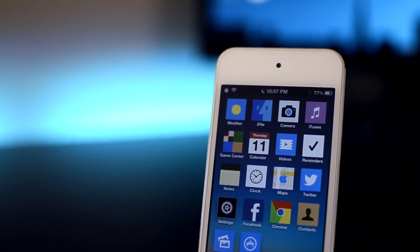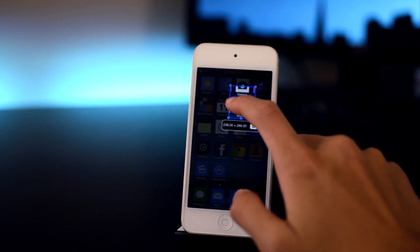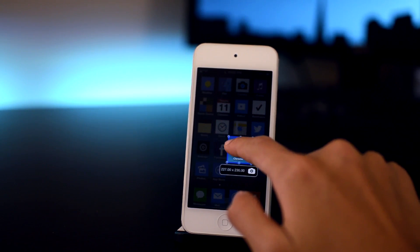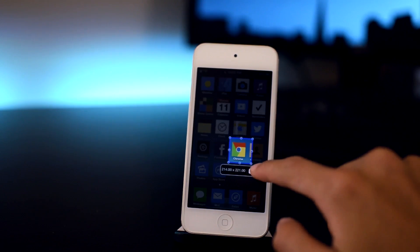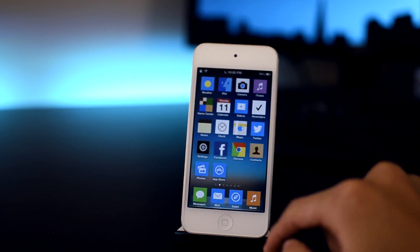The first one is called Screenshot Plus. My activation method for this Cydia tweak is triple press the home button. After doing that, it brings up the tweak so you can take a custom sized screenshot on your device. You can crop them and take screenshots of different portions of the screen.